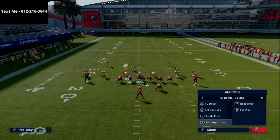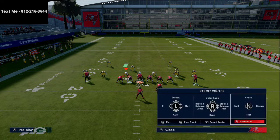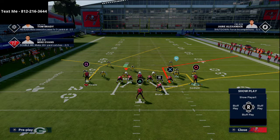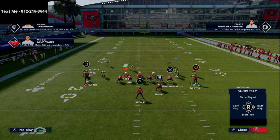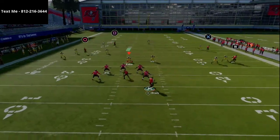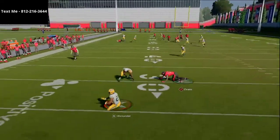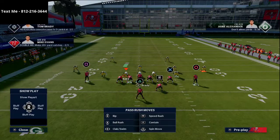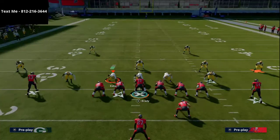With FL Drive, all we're going to do is put Mike Evans on a post route — we like to smart-route those whenever we use them. We're going to put Gronk on a corner route, and then take Godwin and put him on a slant route. What you're going to notice as this play progresses is that the outside thirds — the corners — are going to be taken that way, and you can actually hit that route against Cover 3.